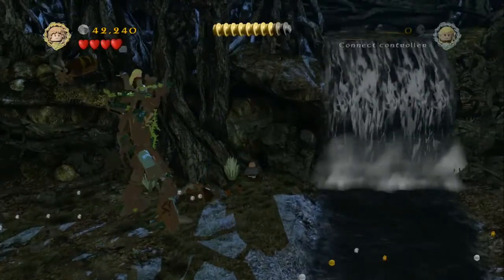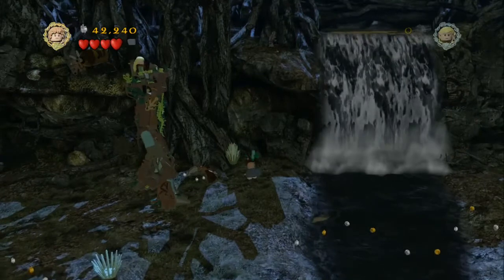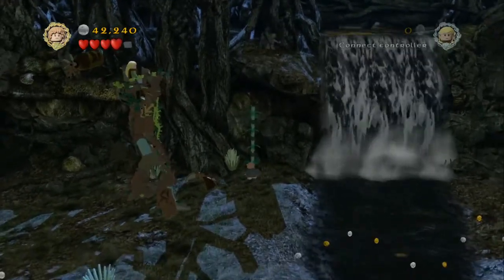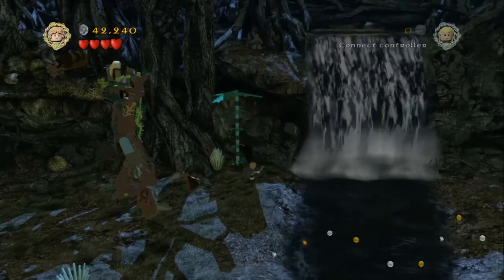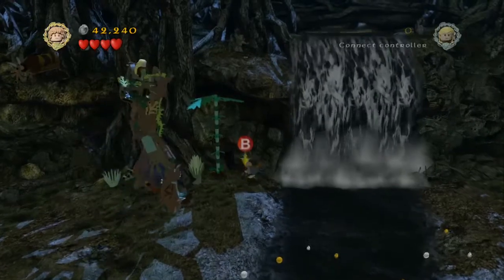All that's left for us to do now, just before the waterfall, there's a patch of soil for Sam to plant a seed in. It's actually a really tall plant that will drop the Ent draft, which is the third item that we need on this mission. Just grab that one there.